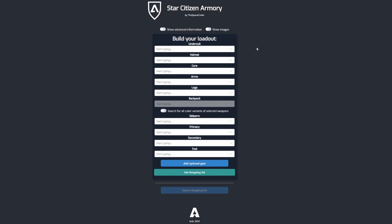So this is your main armory screen — this is what you're going to see the first time you open the armory. This main screen lets you build out the loadout that you would like to have or look up.